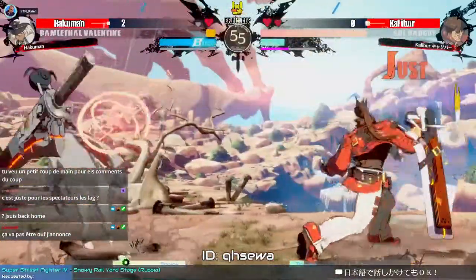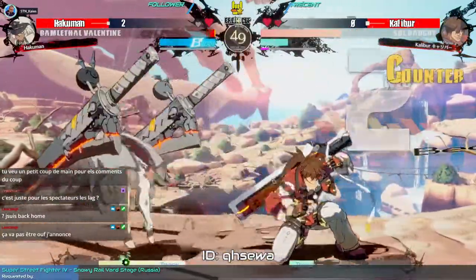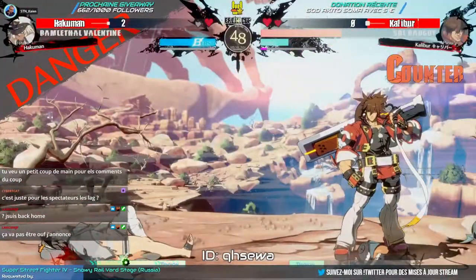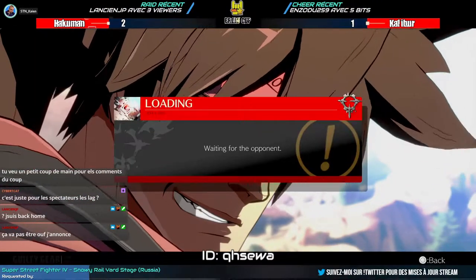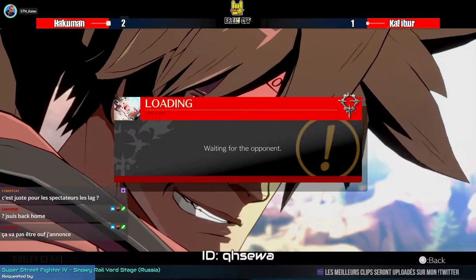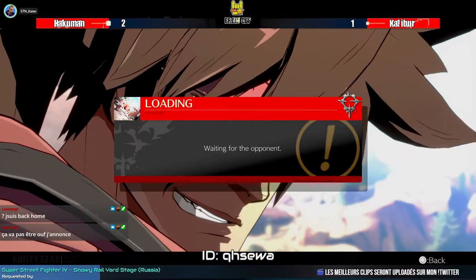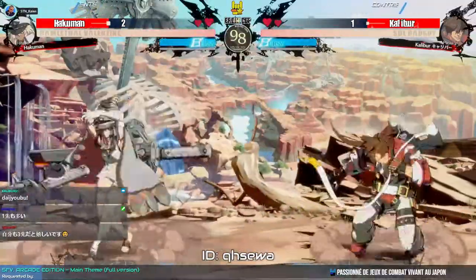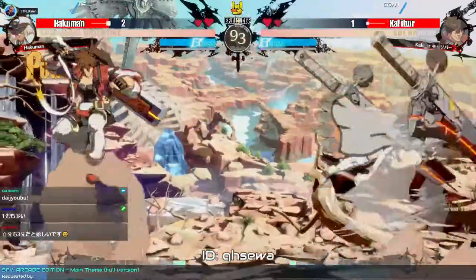Good stuff — she's slowly making her way back. A nice check there. You really didn't want to get a perfect here. Very good stuff from Caliber, who was able to contest Hakuman and put one on the board. Very good. You two are really incredible. Caliber didn't get hit by the super this time around — really, very good. So it's two against one — will Caliber be able to make his goal of elimination? That would be a good gear.